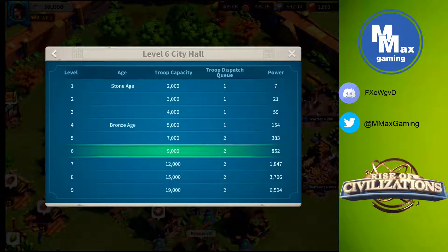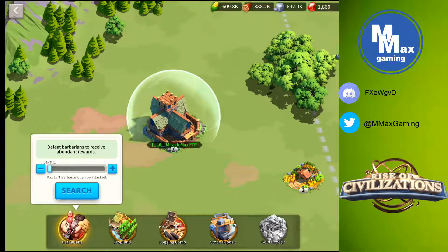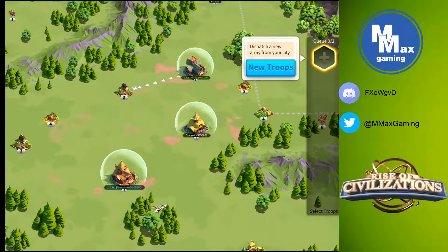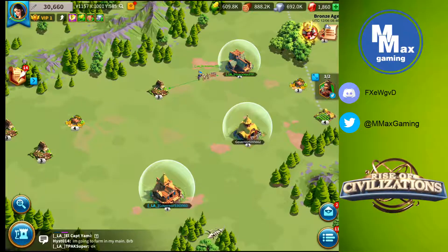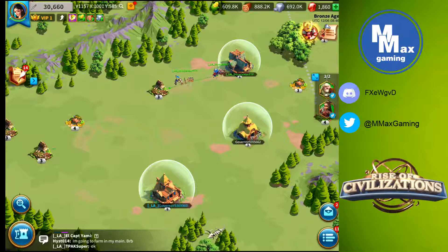The first thing that happened is our troop dispatch queue went up to two at city hall level 5. Instead of sending out just one group of troops, I can now send out two groups at the same time doing two different actions. You can see on the side it says Q and my queue is 2. This makes us progress a lot faster in the game. For right now we'll send two groups out to gather wood while we take care of other things.